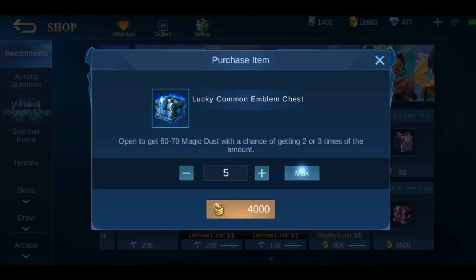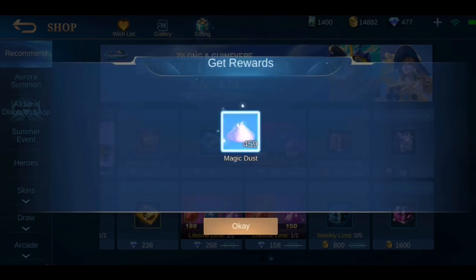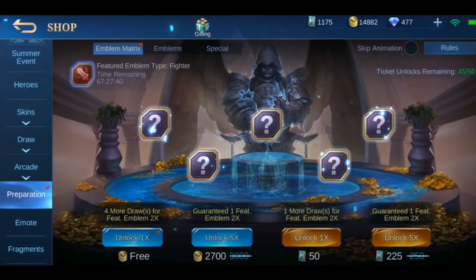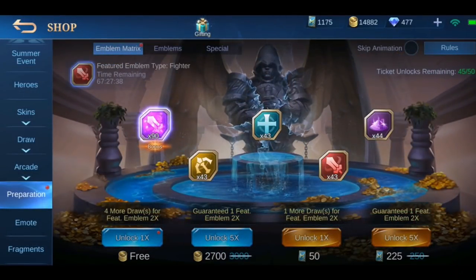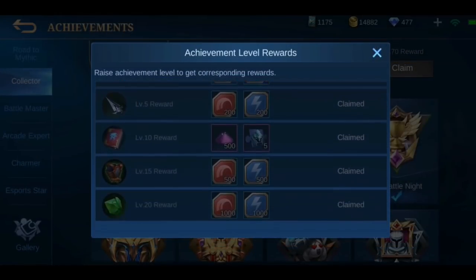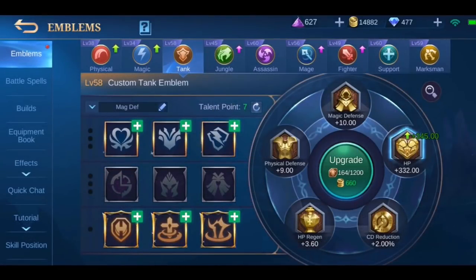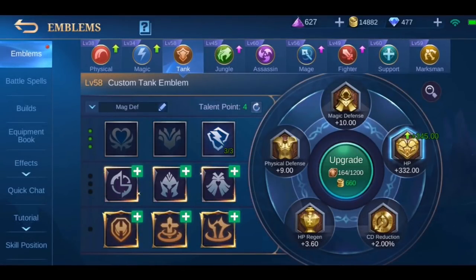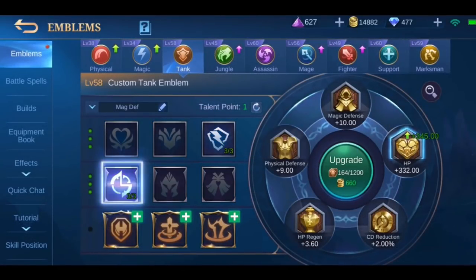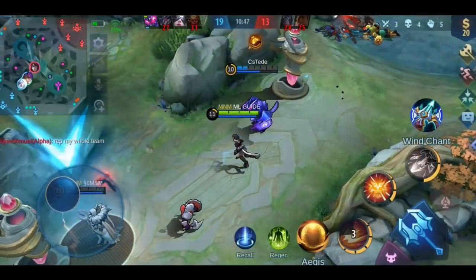The best way to level up your emblem quickly is buying the Lucky Common Emblems chest every week and using your tickets in the emblem matrix once the emblem of your choice is available. You also get a nice bunch of emblems when reaching a certain achievement level, and the daily chests also give a few emblems and magic dust which add up over time. It's also useful to have at least 2 talent pages for each emblem you use so you're able to change your emblem when needed.